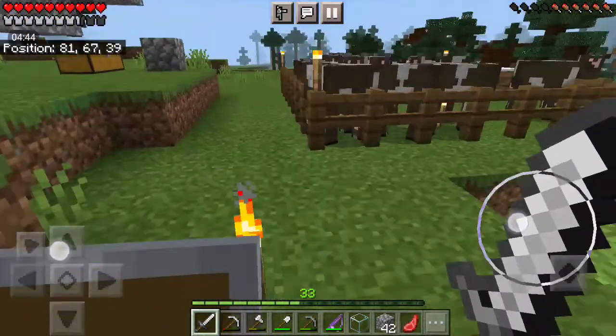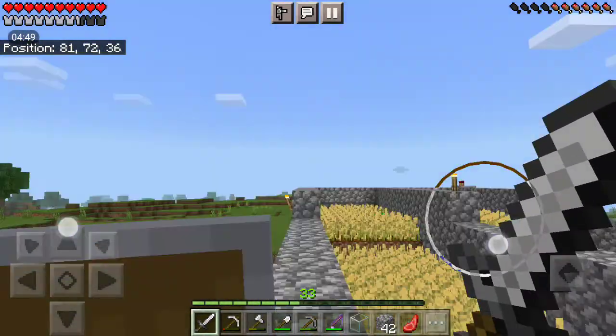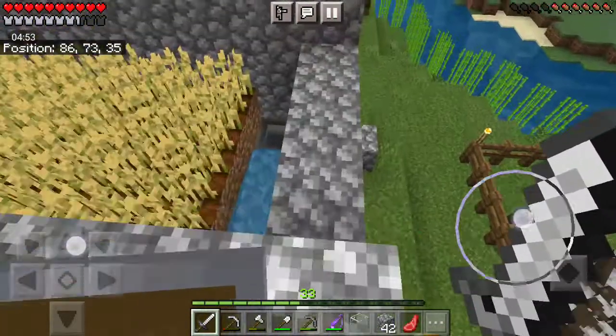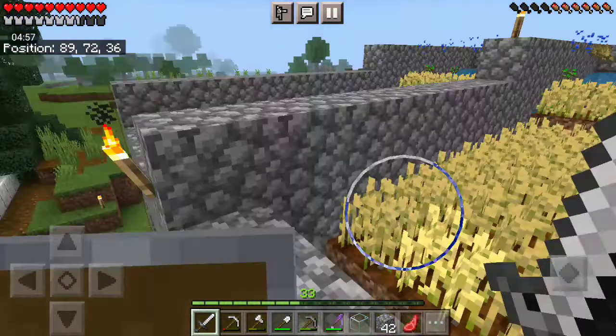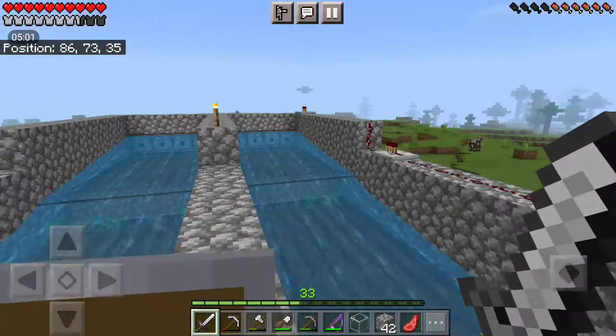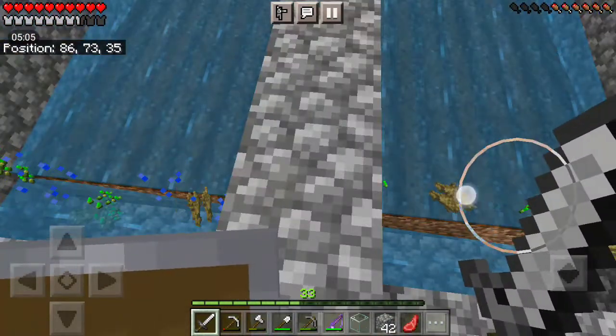Really proud of this, it's a really advanced wheat farm. You can see all the wheat growing. And if I press this button over here, the water flows — sorry it's kinda laggy — but the water goes down and breaks all the crops.